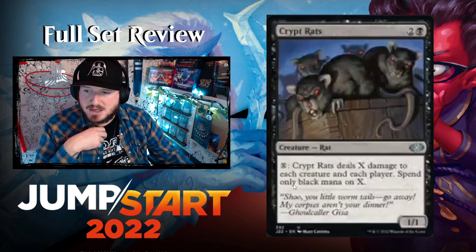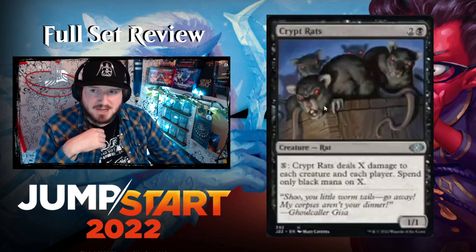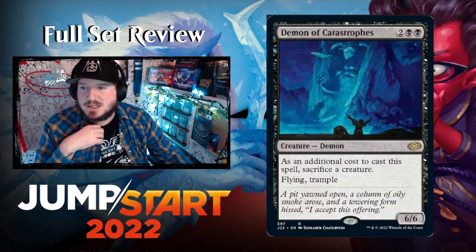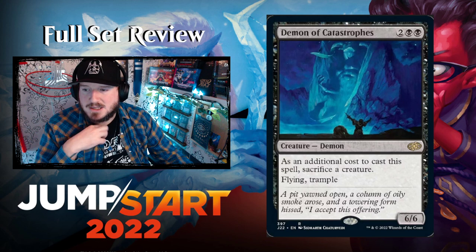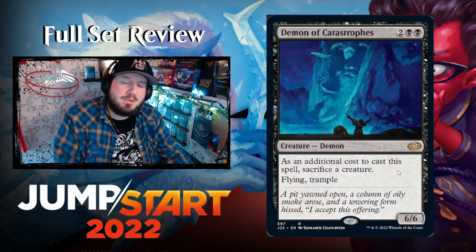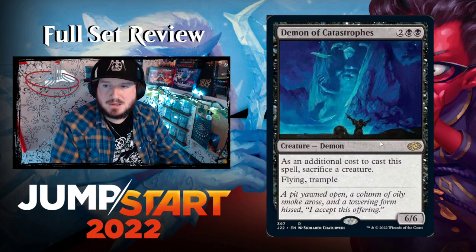Crypt Rats — two and a black for a 1/1 Rat. Pay X: Crypt Rats deals X damage to each creature and each player — spend only black mana on X. Demon of Catastrophes — two black black for a 6/6 Demon. As an additional cost to cast, sacrifice a creature. It has flying and trample — four mana for a 6/6 flying trampler where you have to sacrifice something. Pretty good.